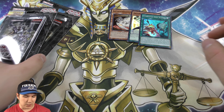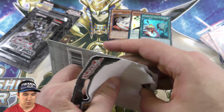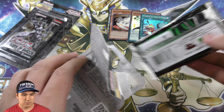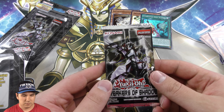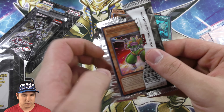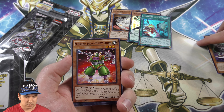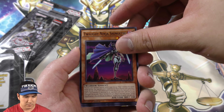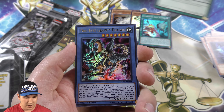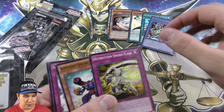We need an ultra rare or a secret rare. There's our rare. And our ultra right there — the Odd Eyes Gravity Dragon. Very cool.